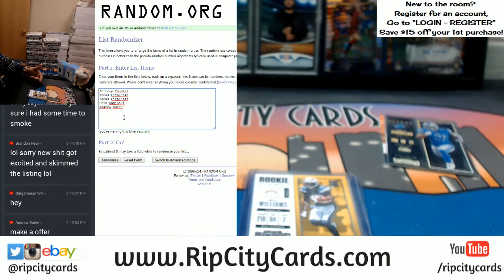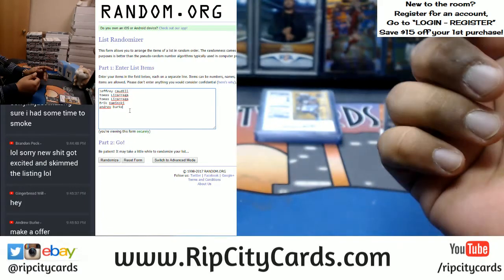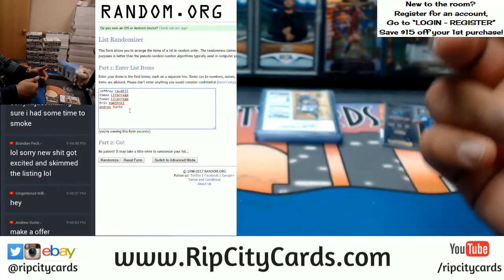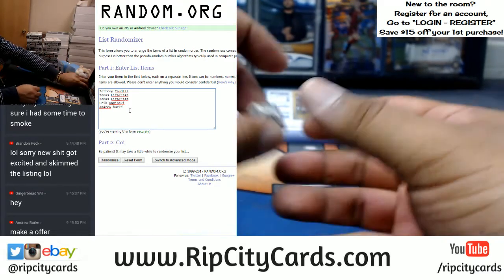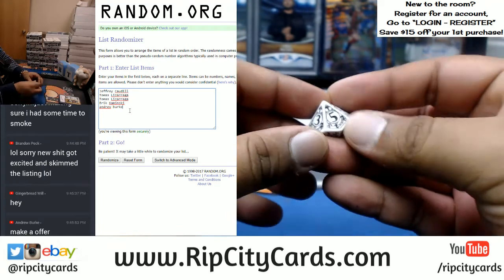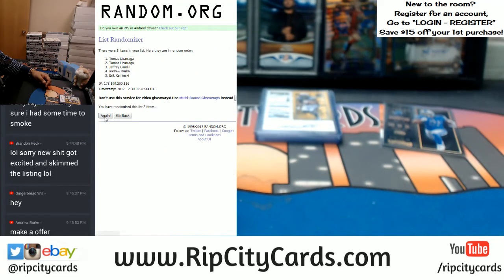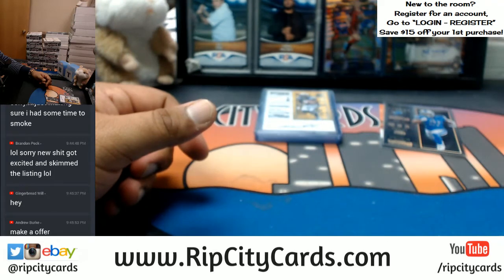We gotta random it. I dropped everyone down according to their spot and the order they claimed them. The first and second spots in the list randomizer are going to get thrown into the hit randoms — so two spots get extra hits. Good luck, let's roll the die. Going five times in the random. One, two, three, four, and the money shot — five! Tomas, that's what happens when you get more than one spot — you increase your chances. Tomas is getting both extra hits.